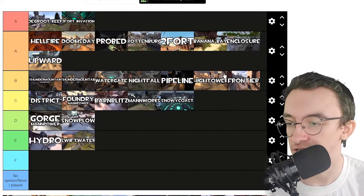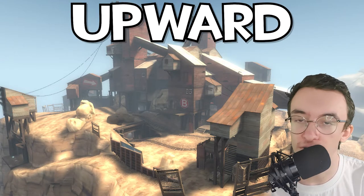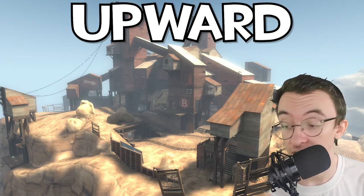Upward — that's an A tier. There are loads of spaces to airblast people off, which is amazing. It's also very iconic; loads of people love it and I'm one of them.